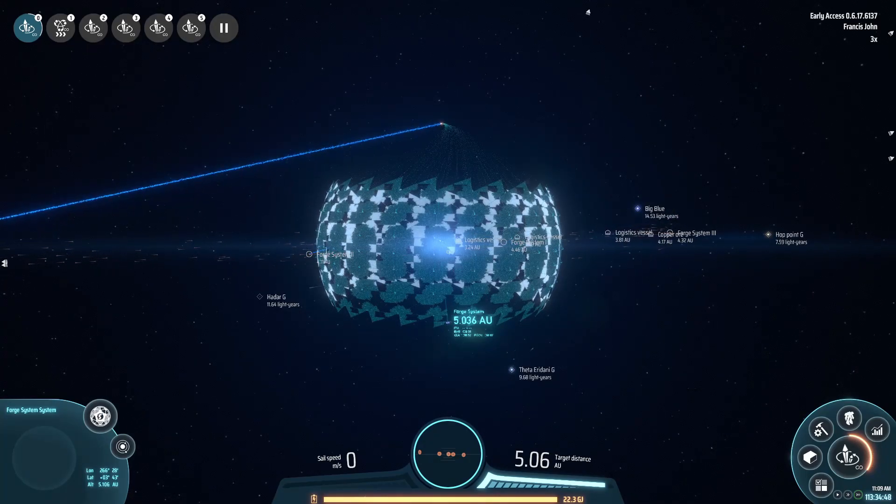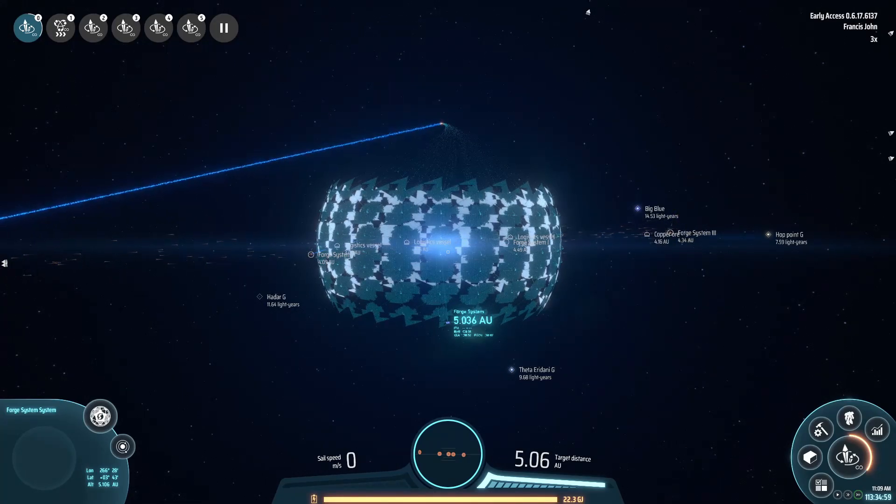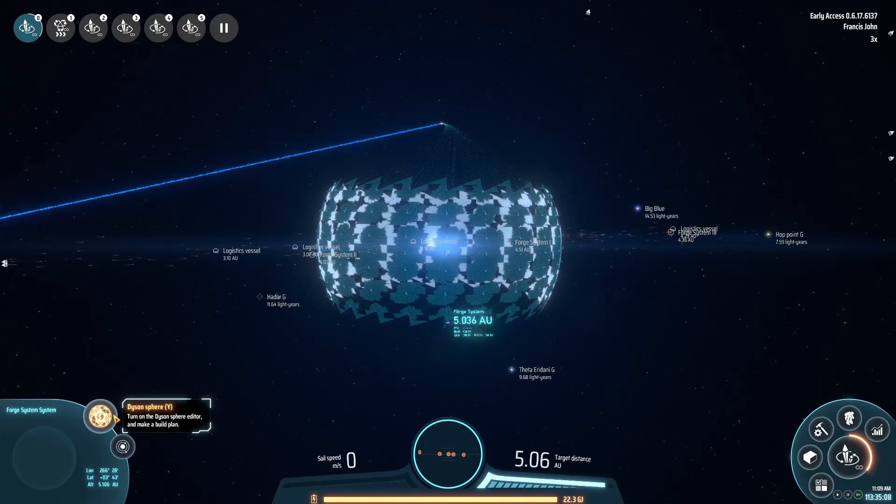As the Dyson Sphere gets bigger the surface area increases, so it would literally take hundreds of hours to fill it unless we really scale up production. To do that today we're going to produce a lot of power - enough that we can dump power into planets without having to put a Dyson Sphere everywhere we go.